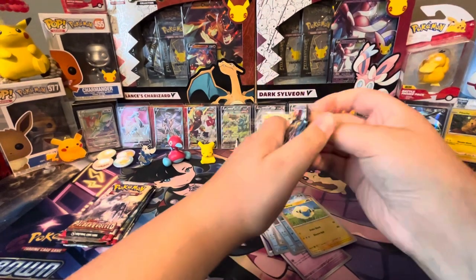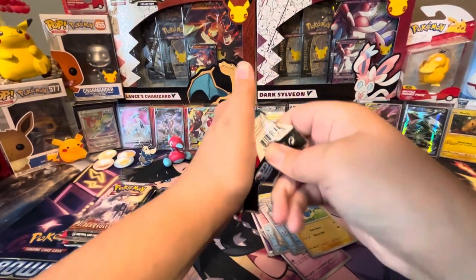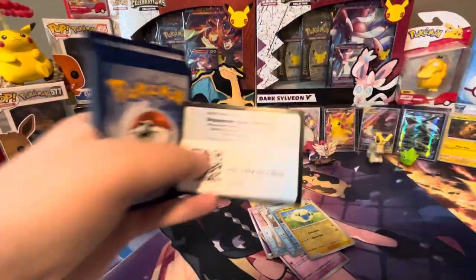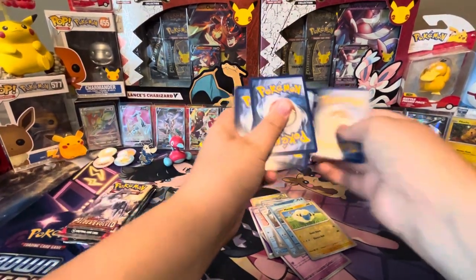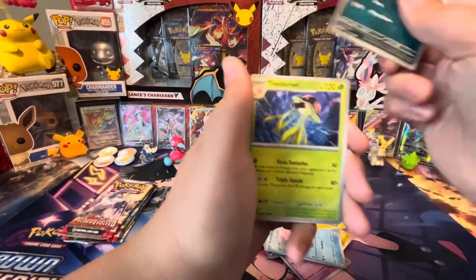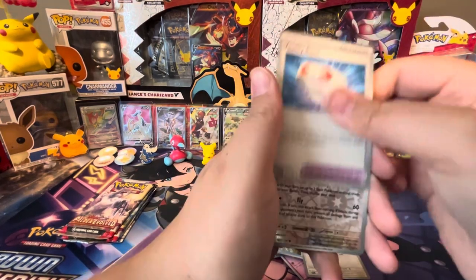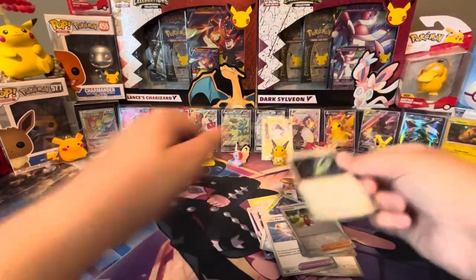Hopefully we can pull an alt art from one of those Silver Tempest packs. There's your code cards. We got Slowpoke, Watril, Zangoose, Croagunk, Toadscrewal, Cyclozar, Votility Band, Squawkabilly Reverse, Youngster Reverse, and a Cyclozar holo.